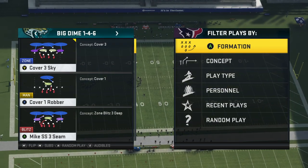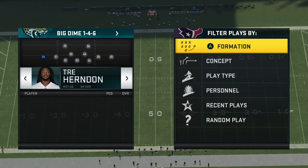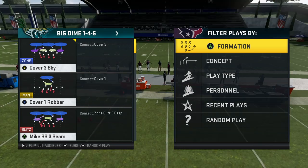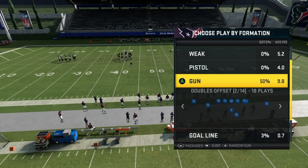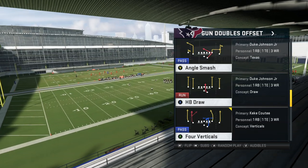Coming out in it, I'm just going to run it on the left side. I prefer running it on the left a little bit more than the right, but that's just personal preference - I always like running my blitzers on the left side, at least my corners. I'm just going to come out in a regular offensive play, this Angle Smash right here.